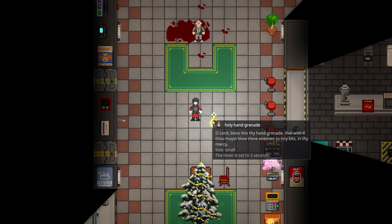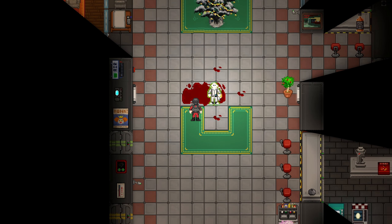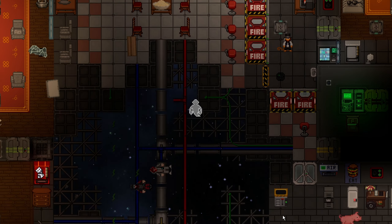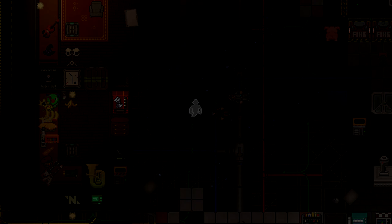Last but not least is the Holy Hand Grenade — a 20 telecrystal purchase available only to chaplains. It has a three-second timer. You pick it up, press Z, and it has an iconic sound and does a massive amount of damage. It will not gib, but it spaces a massive area and will kill pretty much anyone in it. It is the most deadly grenade by far, but it costs all your telecrystals. And that's all of what I would consider grenades — thank you for watching.